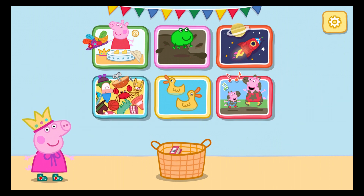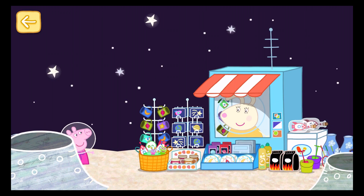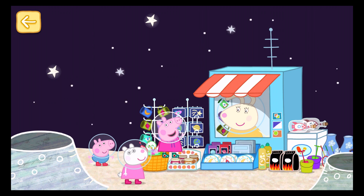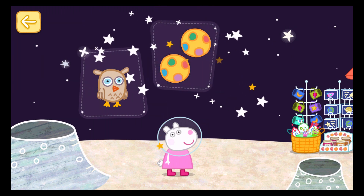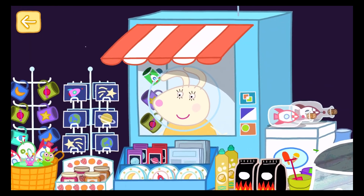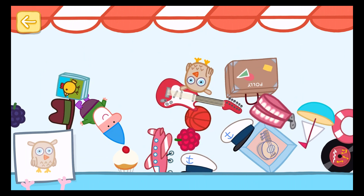Let's visit Miss Rabbit. Peppa and her friends have landed on the moon to visit Miss Rabbit's gift shop. Can you help each of them find some special presents? Choose a character to help. Peppa, George, or Susie needs your help to find one toy owl, two yellow balls and three red balloons. Hello Miss Rabbit! This is Miss Rabbit's shop. She has lots of gifts. When you see what you are looking for, tap it to collect it.